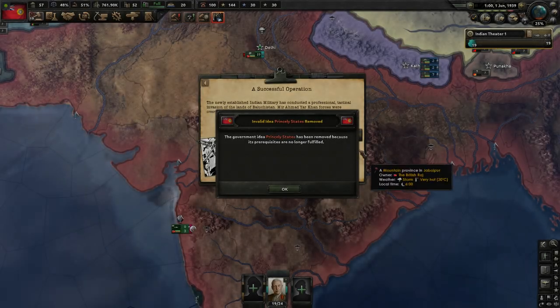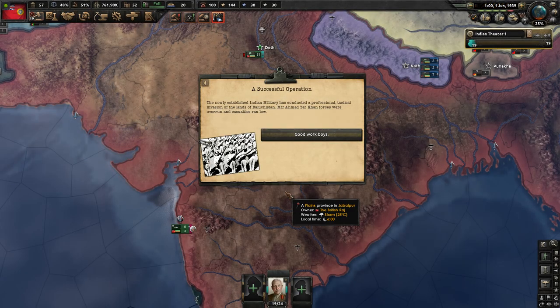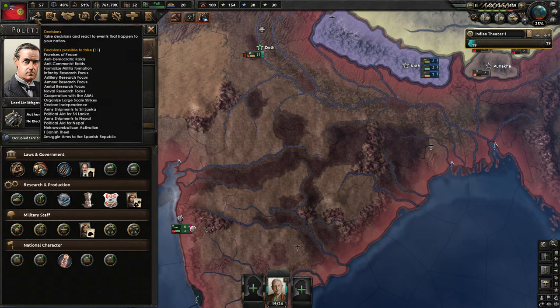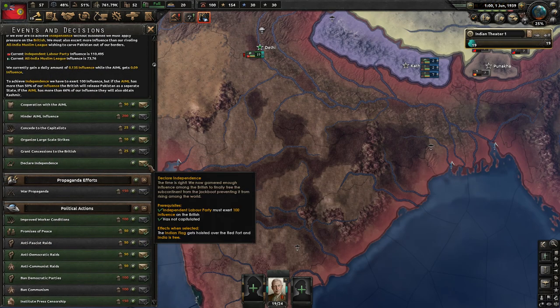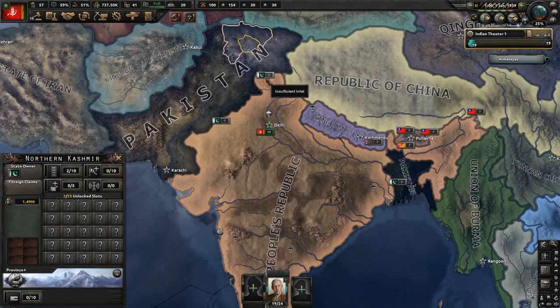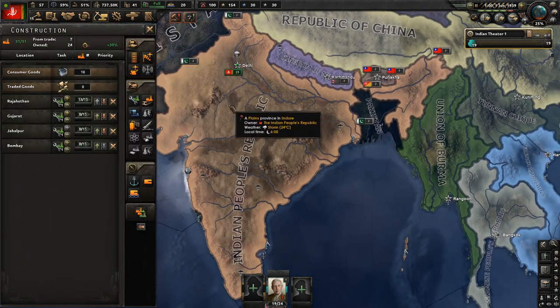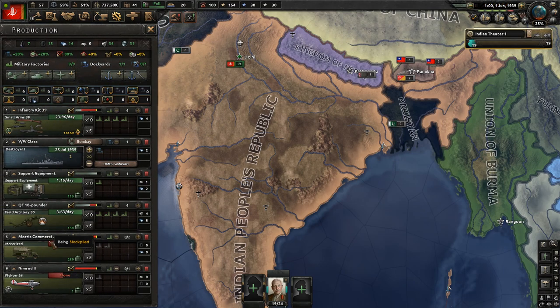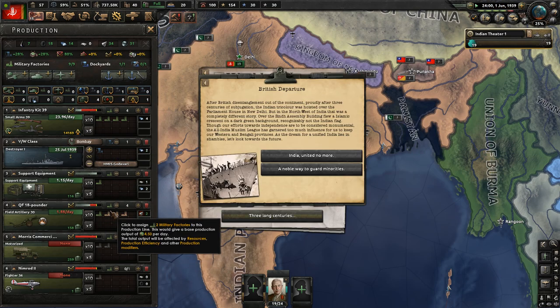Soon we're done raiding all of the princely states. This removes the princely states debuff - something like minus 33% on a couple of things - and that's good. Now we cheeky pop off independence because we already had the influence to do it. We actually get a worse independence than last time, because if you don't have quite so much of an influence difference between you and the Muslim League, you lose Kashmir to Pakistan.